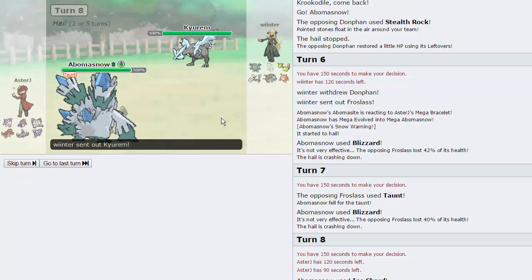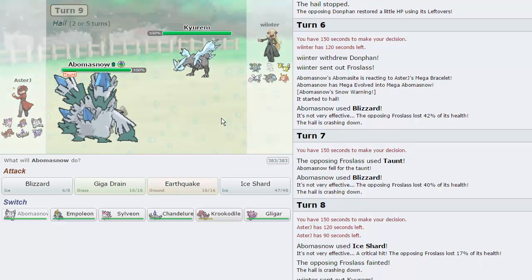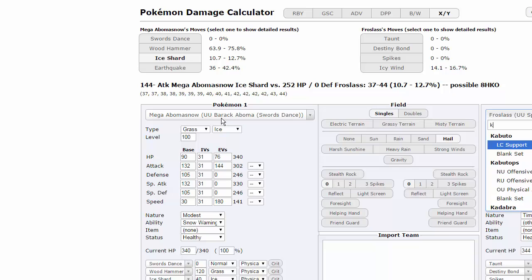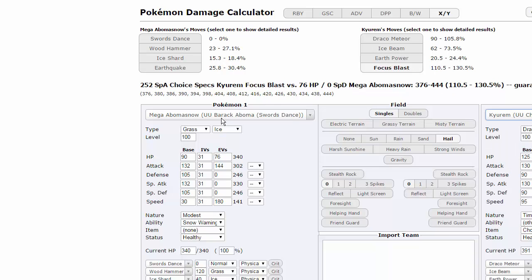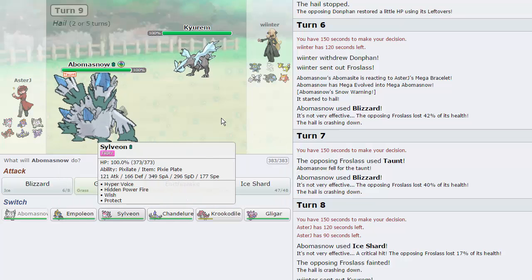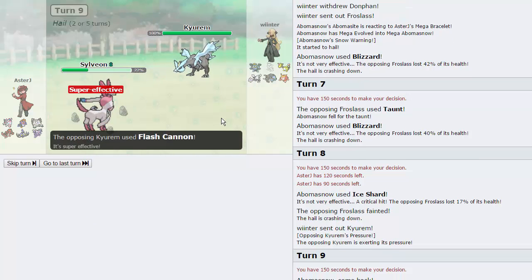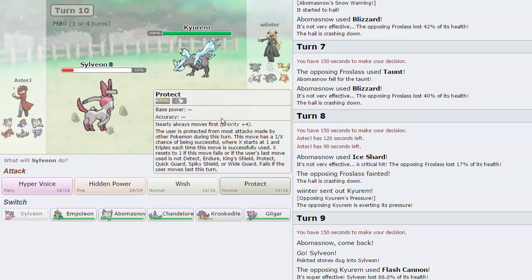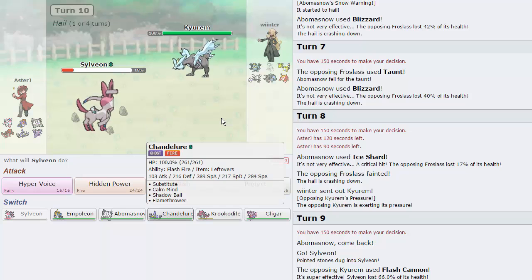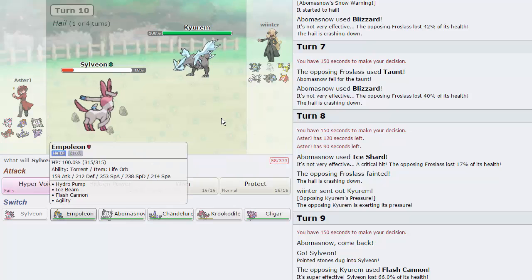He actually chooses to go into his Kyurem here. I'm pretty sure I can live any one hit from it. Let's see — Kyurem specs, Focus Blast definitely takes me out. But that's if he's Specs. I'm pretty free to go into Sylveon — if he goes for an Ice move we'll act accordingly. I go Sylveon; he goes for a Flash Cannon, which was actually a really good play. Now do I switch into Empoleon or Chandelure? Empoleon has more special defense and takes less rock damage. I want to keep my Sylveon alive because it gets off Hyper Voices on his Donphan and Ampharos.